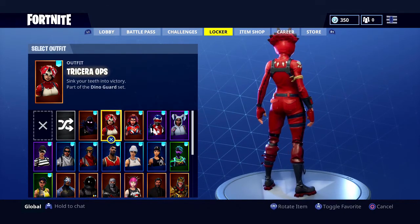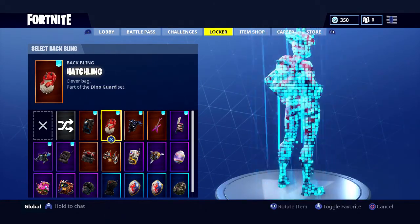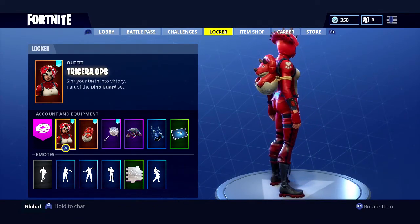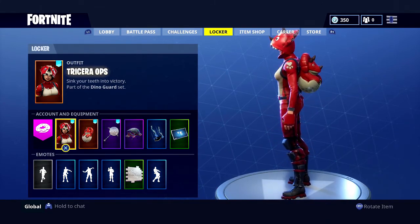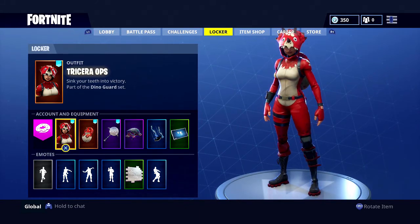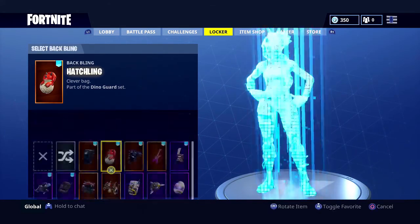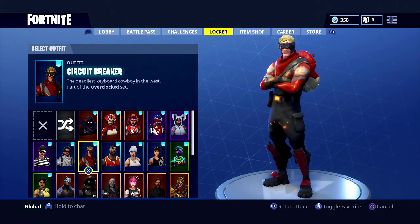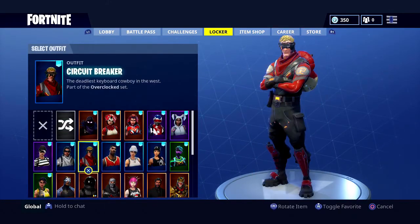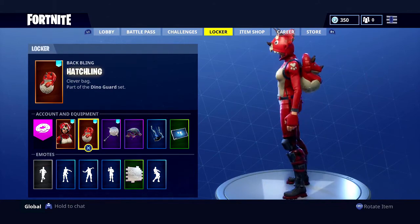Kicking it off at number five is Triceratops. This outfit comes with the Hatchling back bling, and there is nothing wrong with it. I love the red color — it's not too dark, not too bright. I just love the idea of this dinosaur costume. I use the Hatchling back bling on so many outfits like Whiplash, Circuit Breaker, LeBron James — basically any outfit it matches.